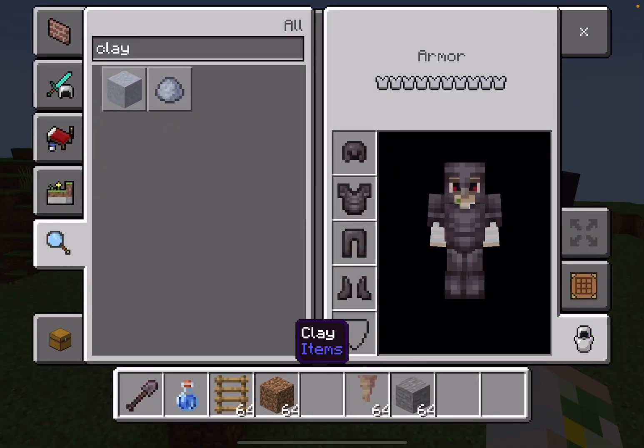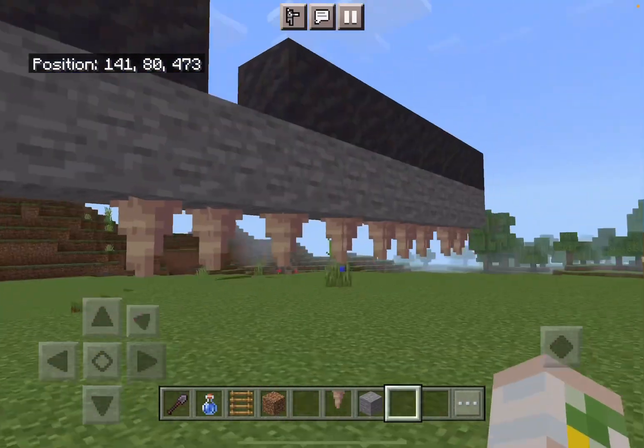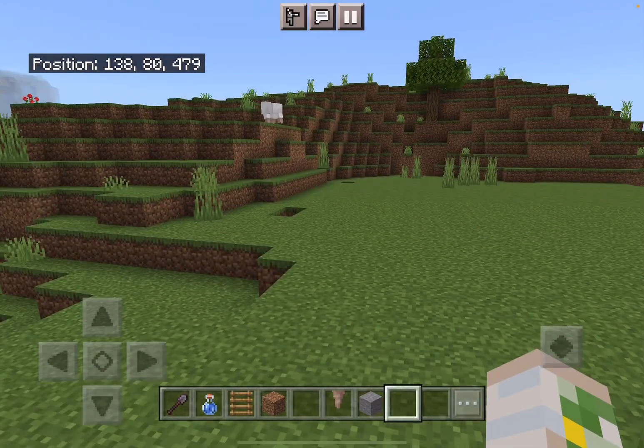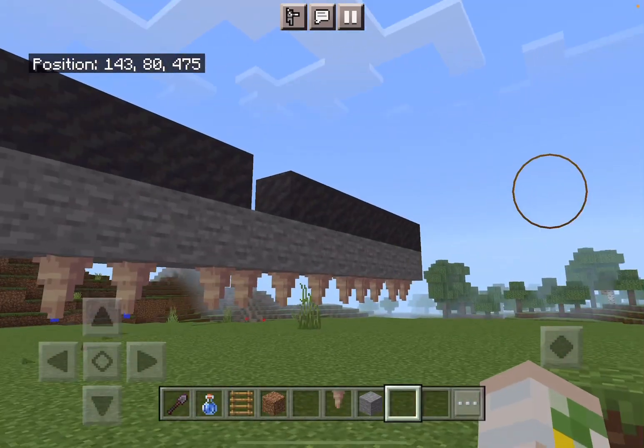If you get ten clay balls, then you get one emerald. It's a really good tactic because it just takes dirt, water, and dripstone. And you can go through a horrible mess that you need to terraform and turn it into emeralds. It's great.